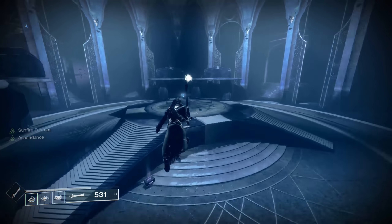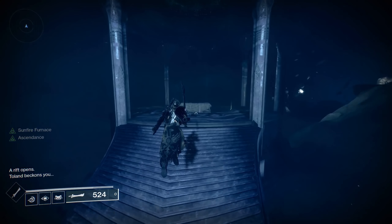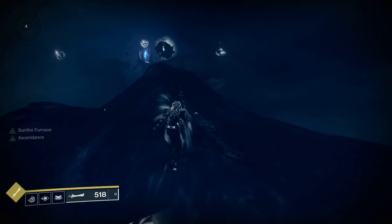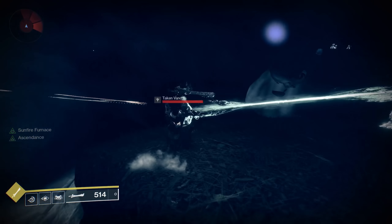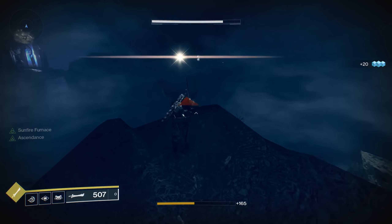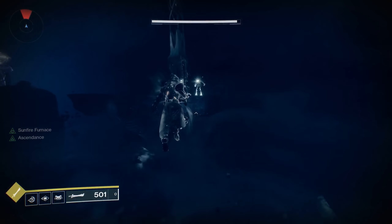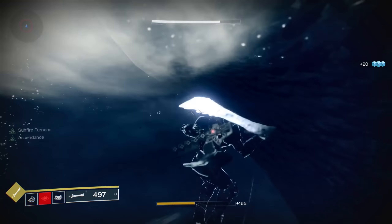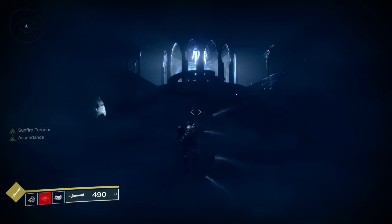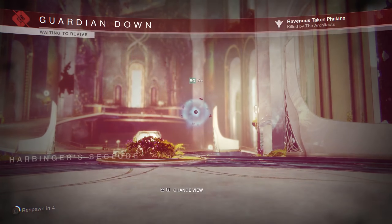Once the knights are down, run to the middle and hit the waypoint dot — it'll guide you to your exit portal. Just be careful because your path won't be clear, and these little geode platforms will disappear after a while. Watch for the moving platforms. Unfortunately I miss my landing and fall — so that's how you don't do it — but you guys can at least see what the exit section looks like.